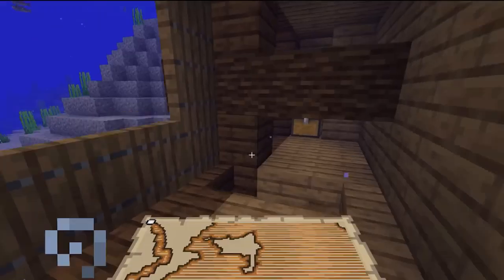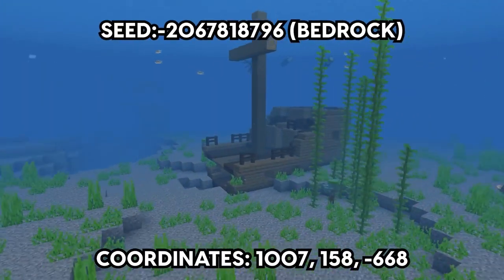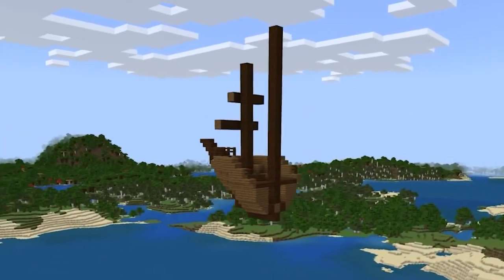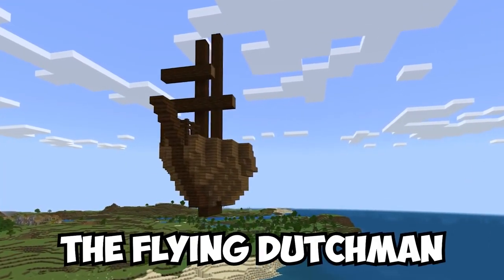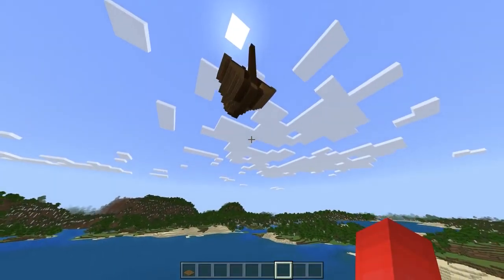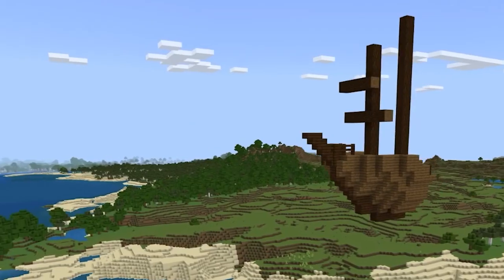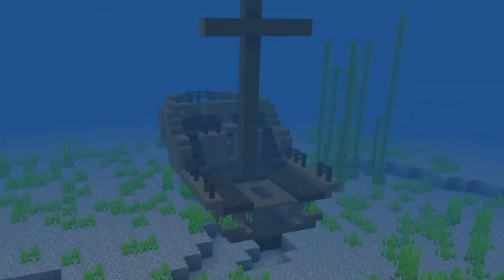If you're looking to find sunken treasure, the obvious choice seems like the bottom of the ocean. But here, that's just not so. On this seed, it seems that this ship was not only torn in half, but taken sky high — and this definitely gives us a new take on the Flying Dutchman. So while this might not be a functioning pirate ship, it definitely gives a little variety to your world. And hey, if you're looking to become both a captain and a pilot, this ship seems like a solid candidate, just as long as you can reach the second half.